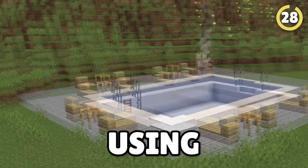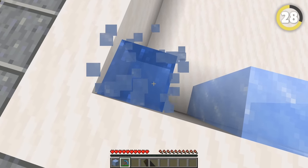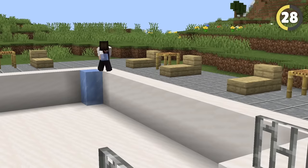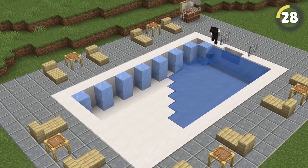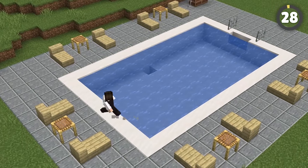Fill your pool instantly using this pro strat with ice towers and weird physics. Two water source blocks with a gap between them turns that gap into a source block. So if you line an area with ice block towers with a space between them on two sides, then change them to water, they will fill the pool entirely with source blocks almost instantly.